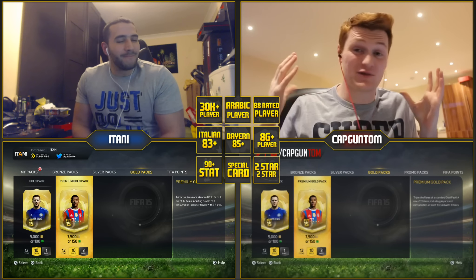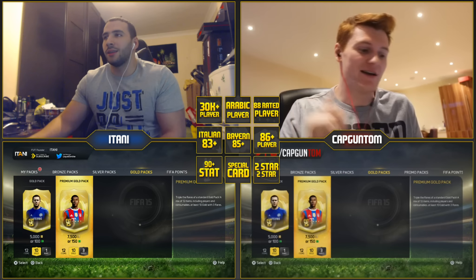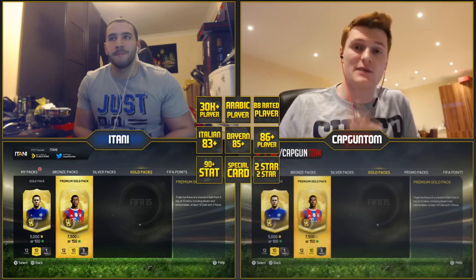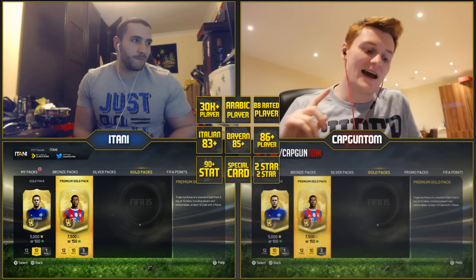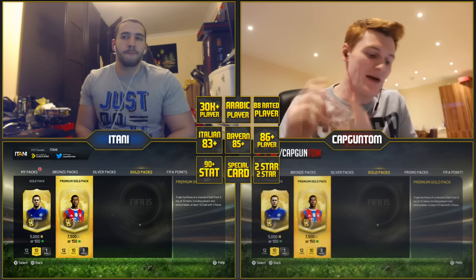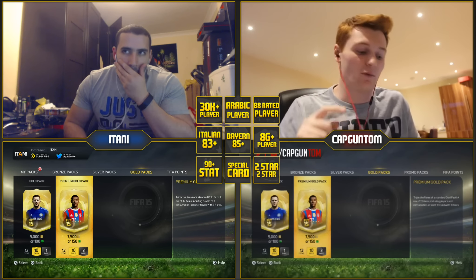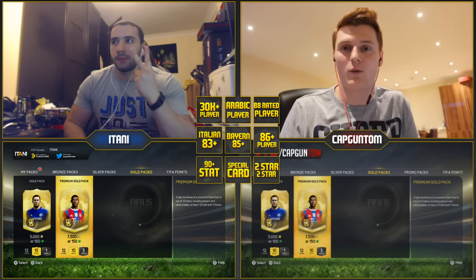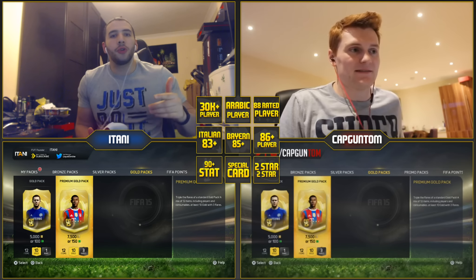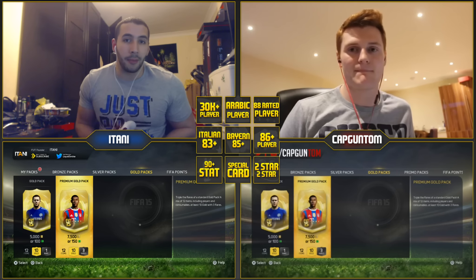Basically Bingo is, we've got 45 minutes to pack as many things on the checklist. Really easy: an 86 plus player, a 35k player, a special card (so an inform or a man-of-the-match, whatever), an 83 plus Italian player, an Arabic player, an 85 plus Bayern player, a 90 plus stat player but it can't be pace, an 88 rated player (has to be exactly 88), and a player with 2-star skills and 2-star weak foot. Those are the things we're going to be trying to pack today. Make sure you check out his channel, link is in the description — very unique YouTuber.